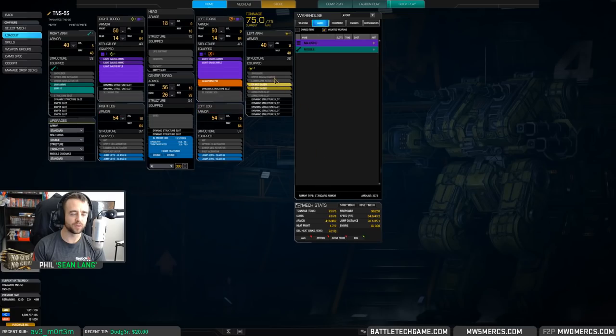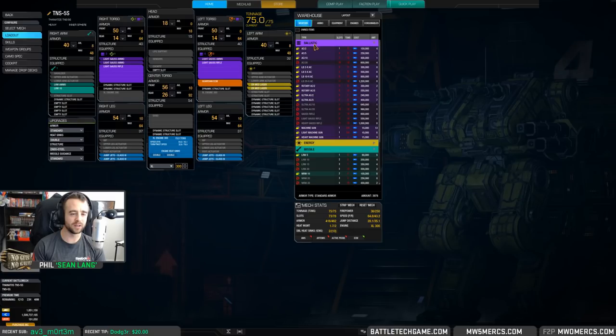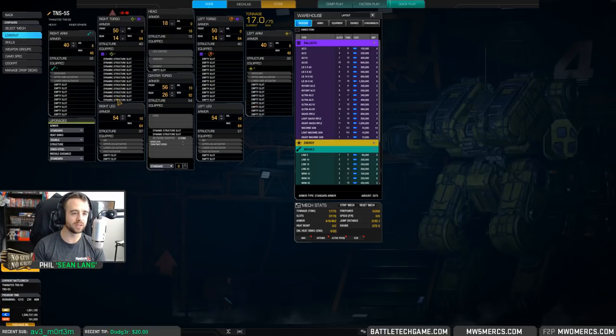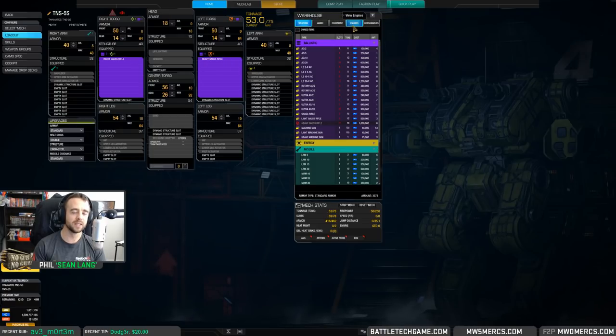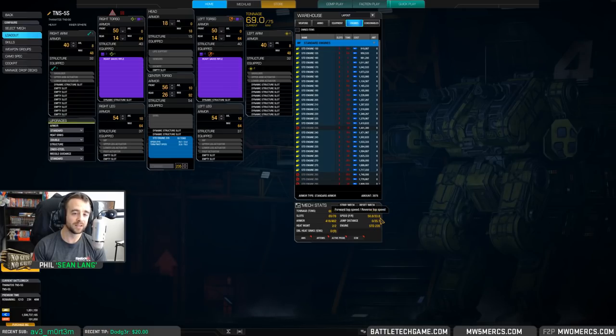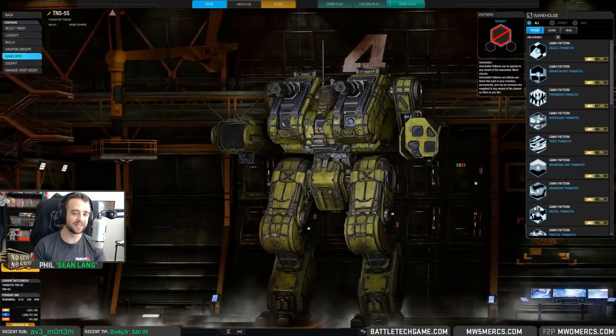Some other options of course are the UAX. Some people would want to utilize all the hard points — you do have dual ballistic, energy, and missile. Heavy gauss — you can do a heavy gauss on this, you could even do dual heavy gauss, but this sacrifices speed. You'd still be going technically faster than the Annihilator, but you're not bringing much more than just that.